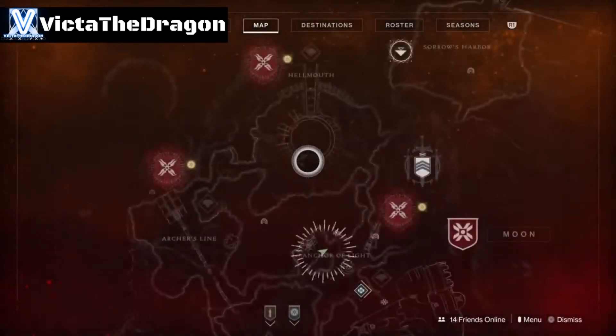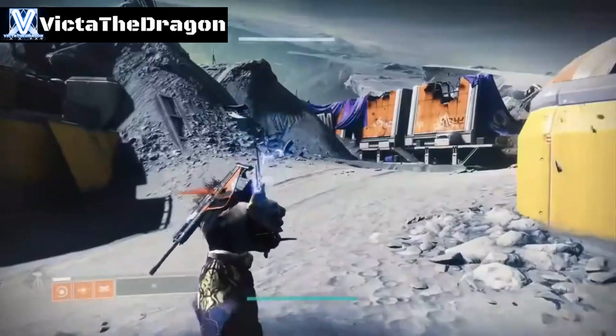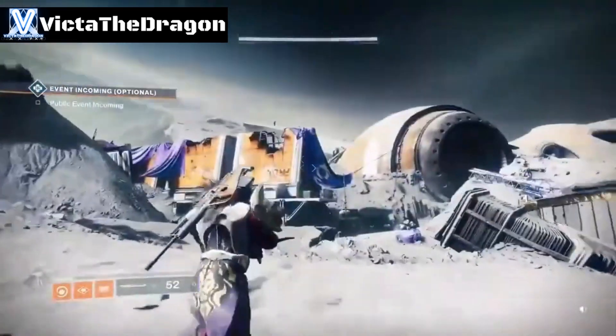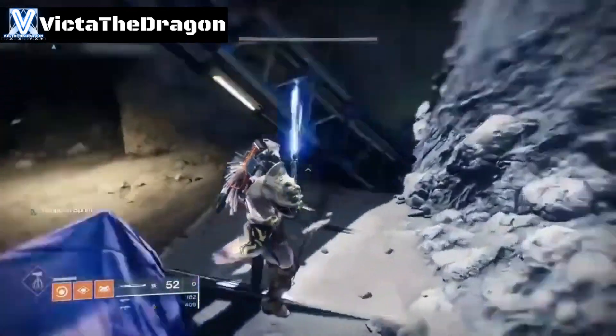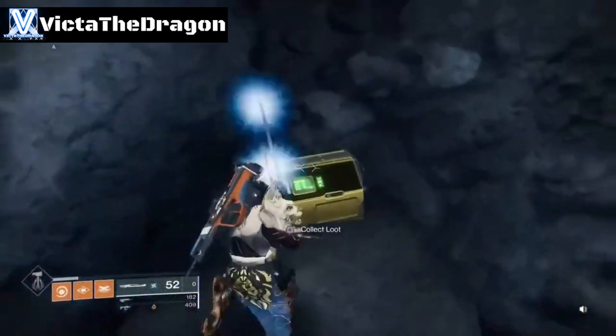The next one is in the same location — we're just going to go a little bit further. This is my location right now. Go slow so you have a better idea of where I'm at. Head to the left side, come in, go up this little rock here, and there's the next one.